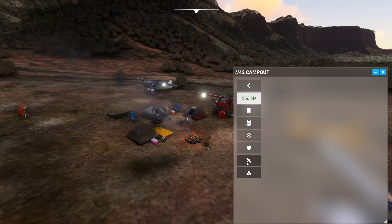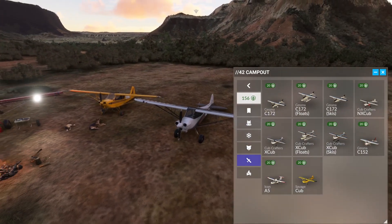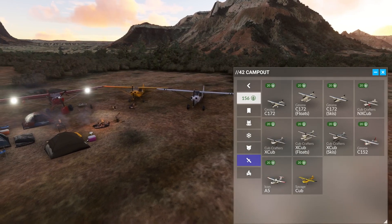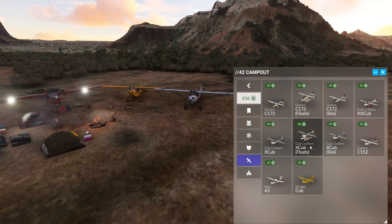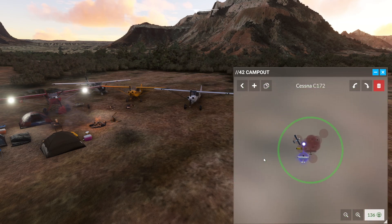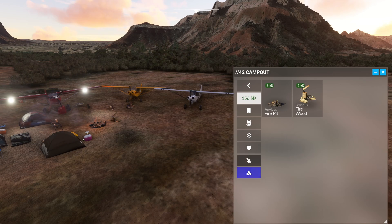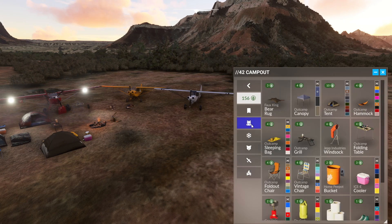You can also come down here to planes and choose any of these planes and place them like I did here. You can choose like a Cessna 172 — then there's a Cessna 172 right there, guys. Delete it right there. Just these different options, guys. It's something that's really neat to me. I know some people won't really care too much about it.